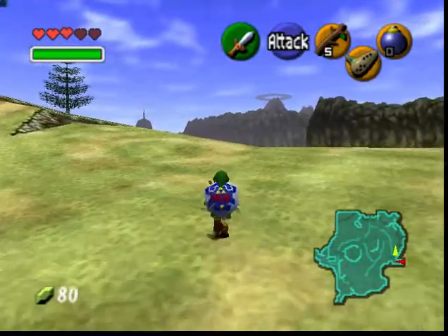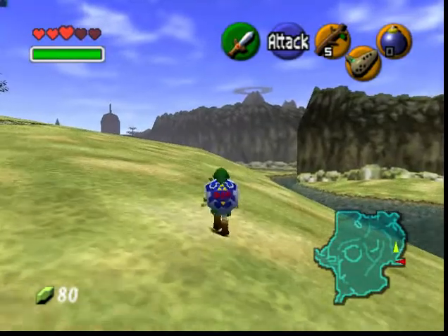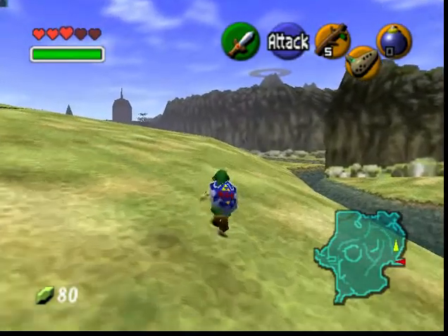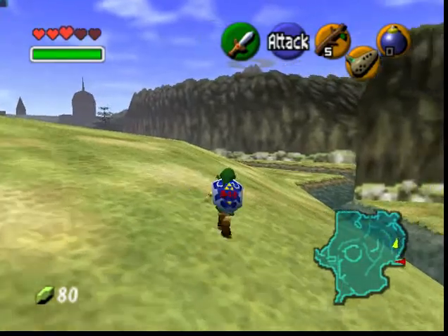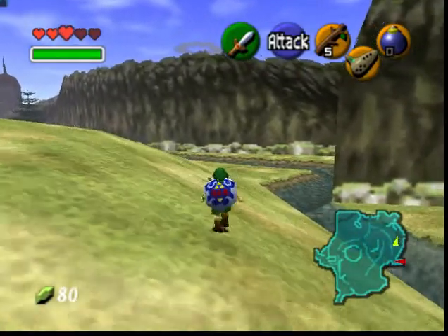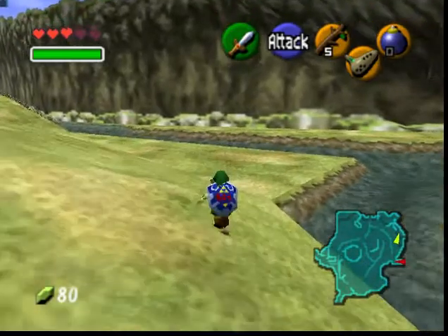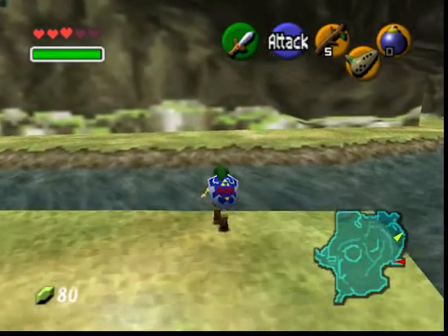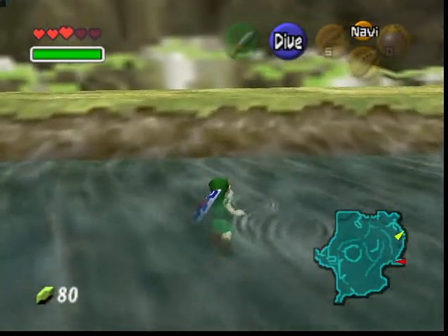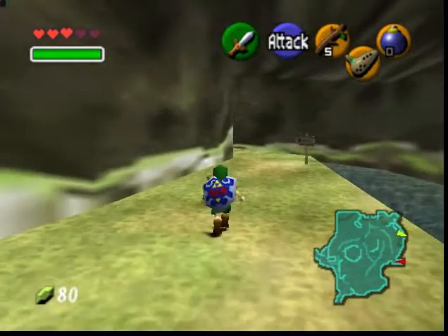So this is my episode 5 of my let's play slash tutorial. Today we're going to Zora's Domain and we're going to be completing our last temple. In child Link's story, we're going to get the last Spiritual Stone. Let's do this guys!